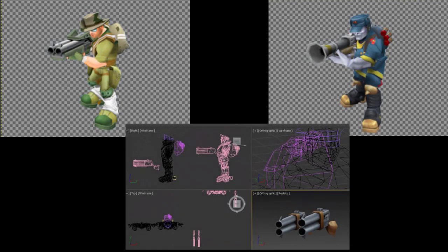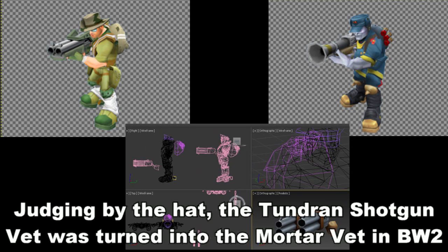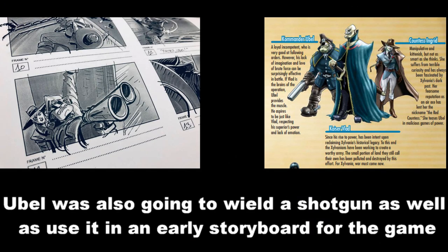Shotgun vets were going to be utilized by the Frontier, Exylvania, and Tundra, and were designed to be close range attackers, with what I speculate would have a knockback from their shotguns. In the end, they were phased out due to redundancy, as the Flame Vet took out the close range anti-infantry role in Battalion Wars.